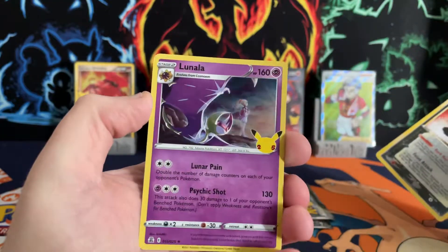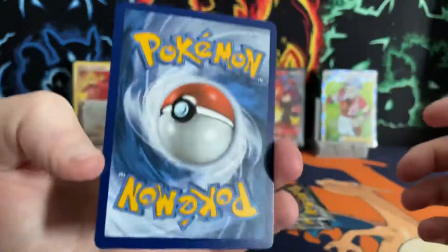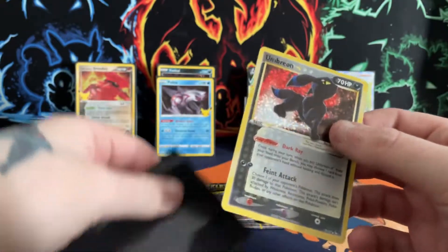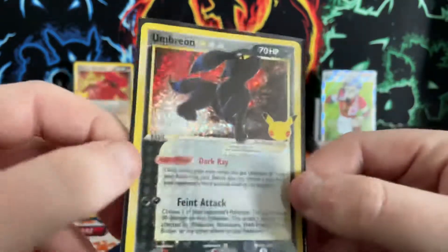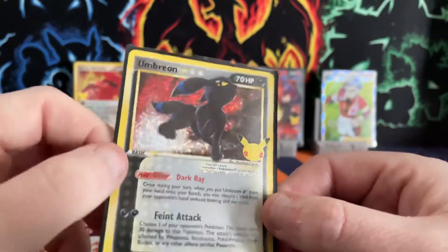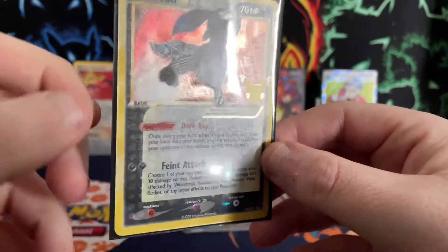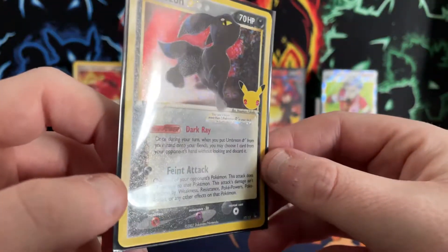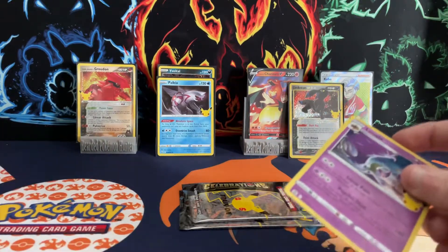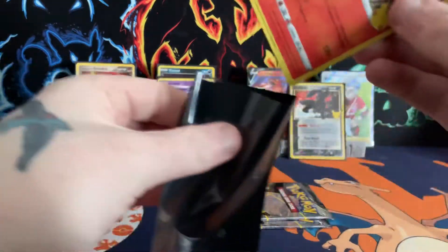Umbreon Gold Star! We will take that one — and obviously the Lunala. This one is going straight into — well, check out the back of it first. Doesn't look too bad centering-wise. That does actually look quite decent. It's a gold star — I am really colour blind today, guys. Number 17. Obviously there are loads of subsets in this set and it's got texture all over it as you can see. But who doesn't love an Umbreon Gold Star? What a pull that was — that's probably my best pull so far from Celebrations.